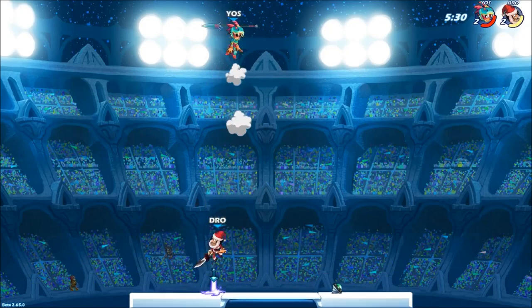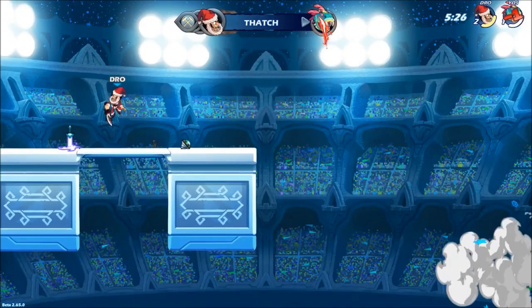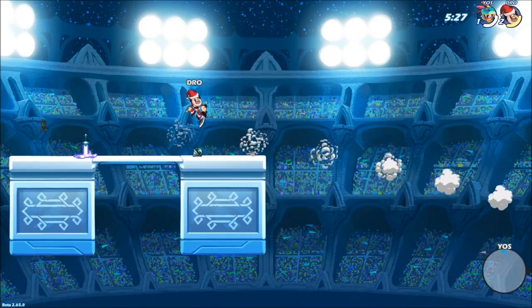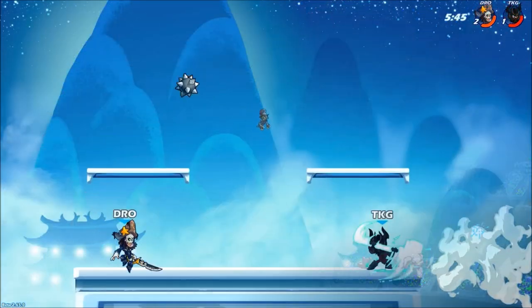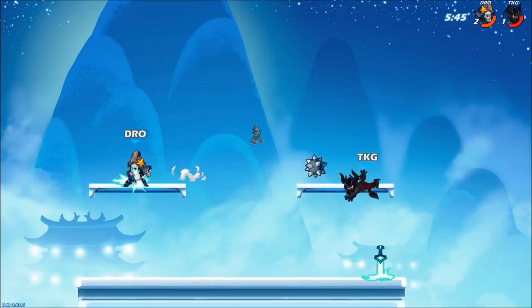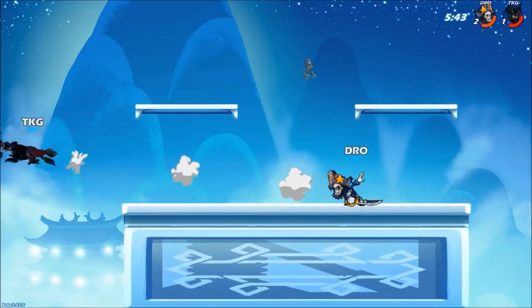This is a reaction-based punish here. Because Queen Nye whiffs that down air, I know I have the time to kill her with that fast signature. This last example, all I do is a chain dodge right through Bodvar's attack. We'll look at that one more time in slow motion. Really simple stuff, easy kill.